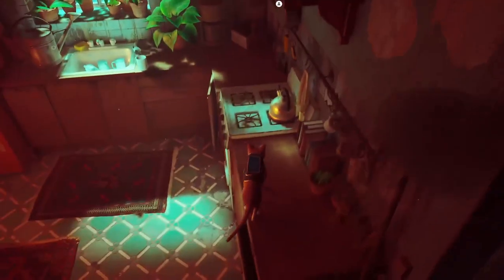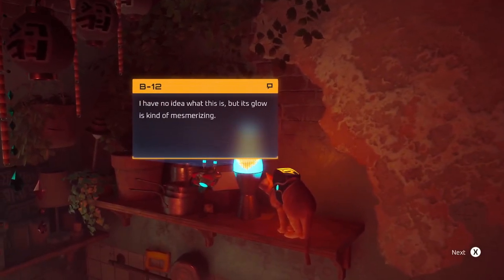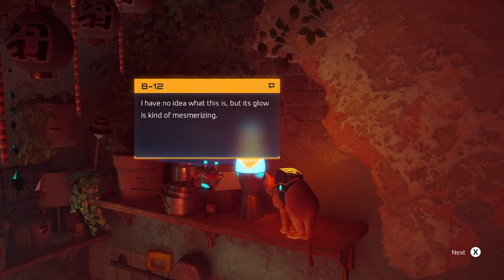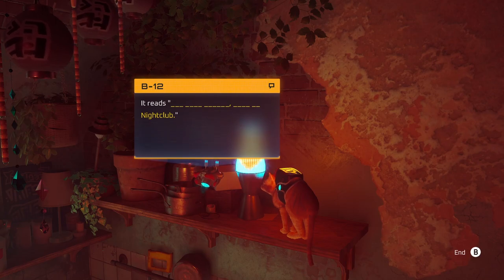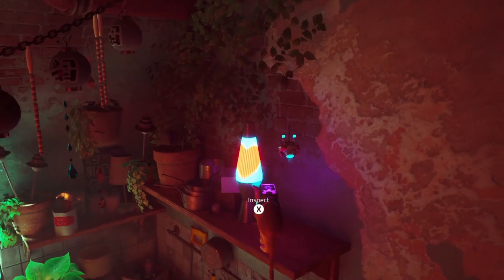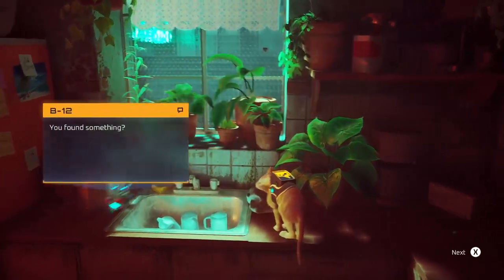Let's get up on the side here - anything in the kettle to worry about? Oh look, we've got some glow up here. Hello, what's going on? I have no idea what this is but its glow is kind of mesmerizing. Sorry, I was elsewhere. I didn't even notice this message here - it reads something like 'dear cat and B12, meet me at the nightclub.' That might have been it!